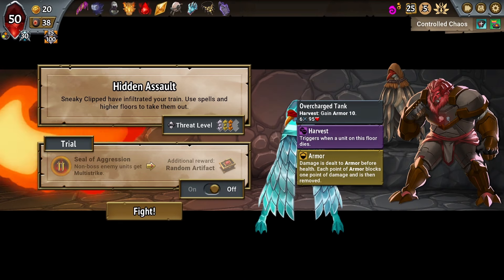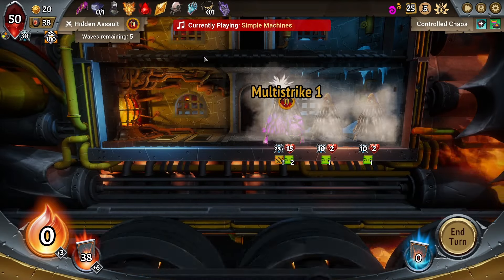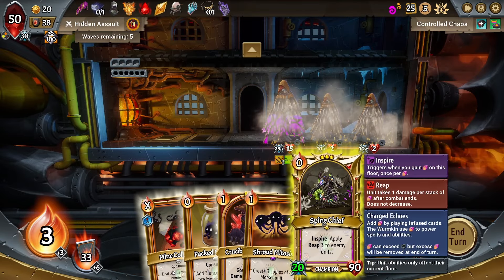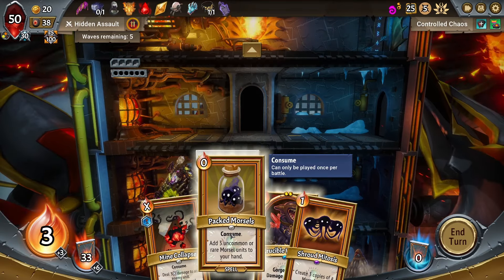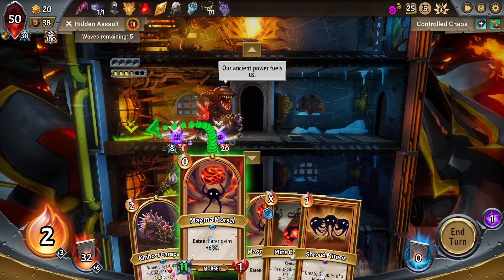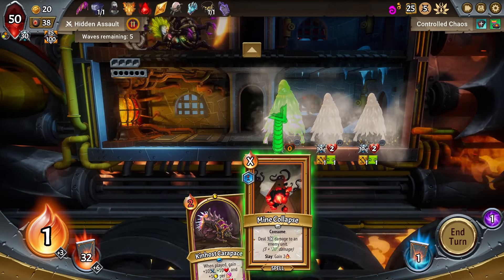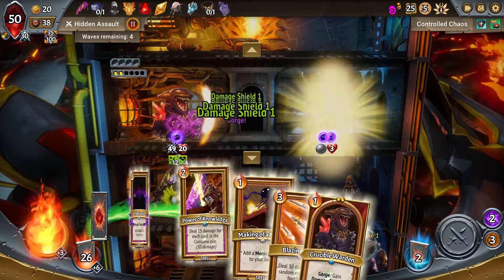Multi-strike on stealth units — we don't have any easy ways around that. I do want this artifact; I do think we need the extra power. I can have Scarapus — don't need right now. You're in a weird spot, so I'm going to put you up here for now. Consume, Packed Morsels — do a little morsel excavator here. We're going to be drawing a lot of the stuff that we would be getting anyway — that's kind of funny. We get the Magma Eater, create 3 copies of this, deal damage to you, get some energy back. We got a lot of damage shield, that's nice.